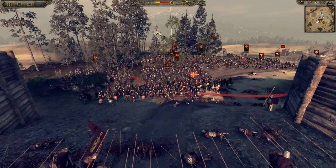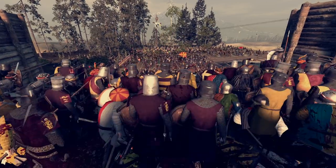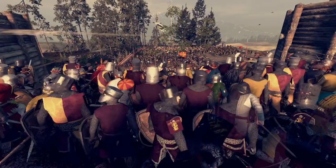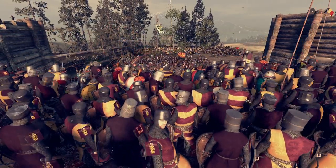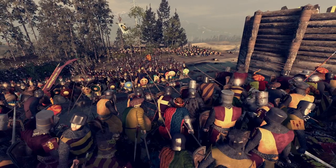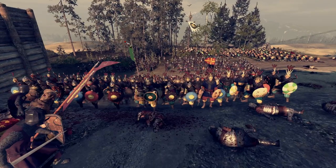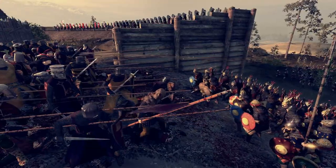It looks like some Savaran archers have run out of ammo — finally — and they're going to go in and fight these pikes. But there are still loads of them back here. Look at them all just standing there. These poor Elector Knights — what do we do? It's ridiculous.